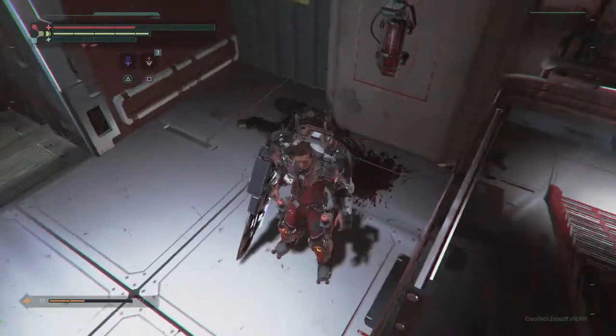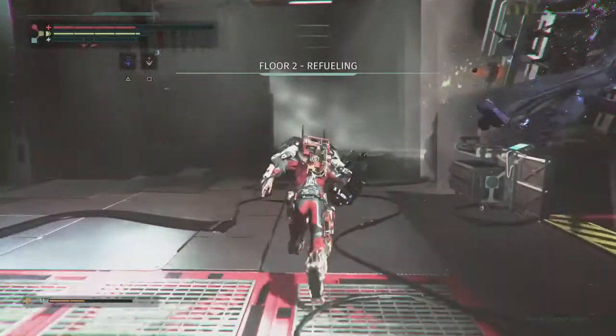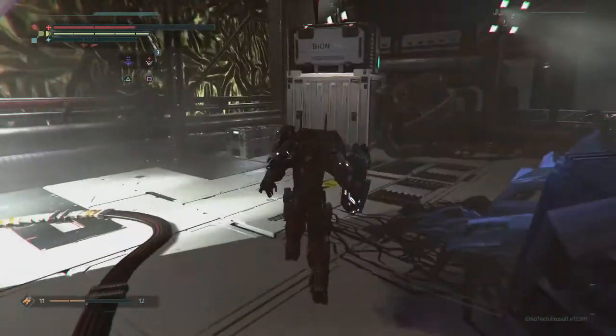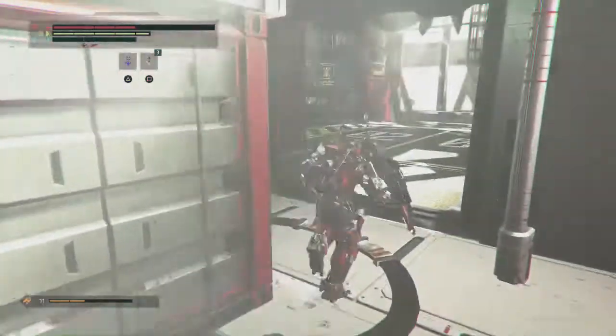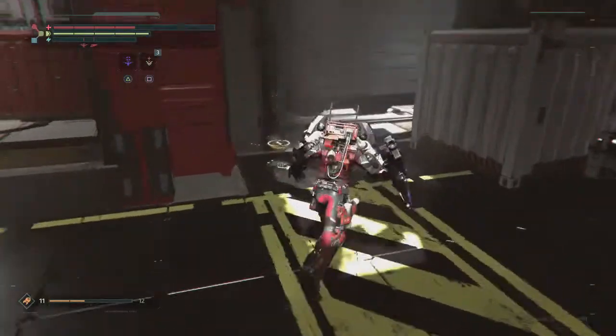The sixth log is found directly after the previous one. Go through the door and go to the end of the hall and take a left. There will be a couple of chrysalis enemies so be careful. In this small area you can find the log in the left corner of the room beside some boxes.